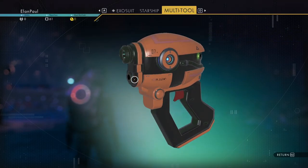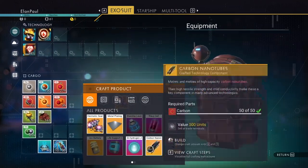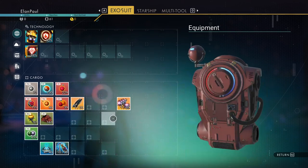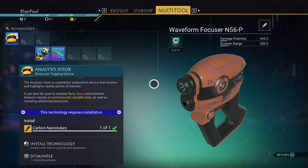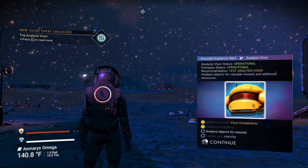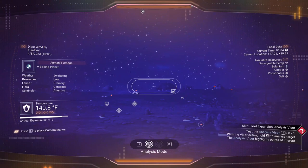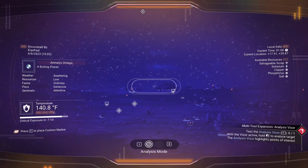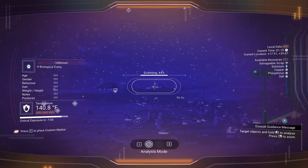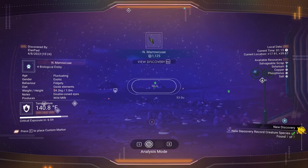To build the analysis visor, we need a carbon nanotube. We can't build those in the multi-tool inventory directly, so we build the carbon nanotube separately — it's made from 50 carbon. Then we go back to our multi-tool, and the analysis visor is now complete. It says 'Analyze objects for rewards and locate your starship.' If we hit the F button, at the top of the screen we now have a compass.